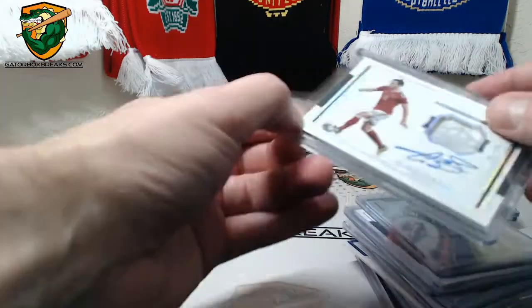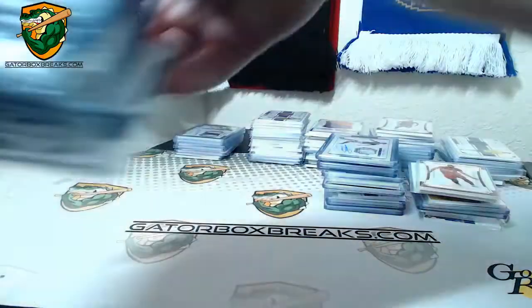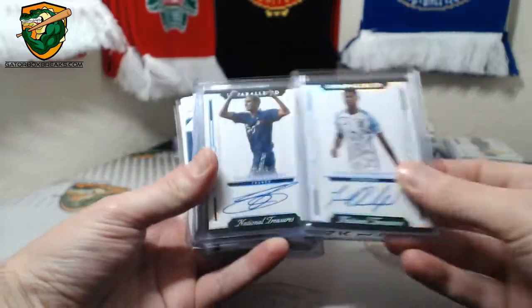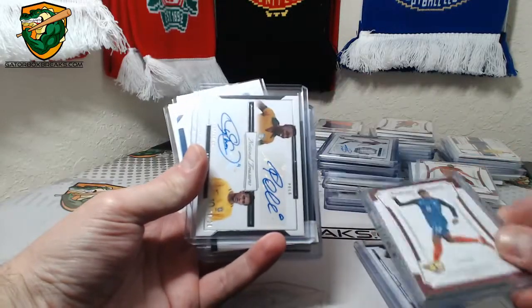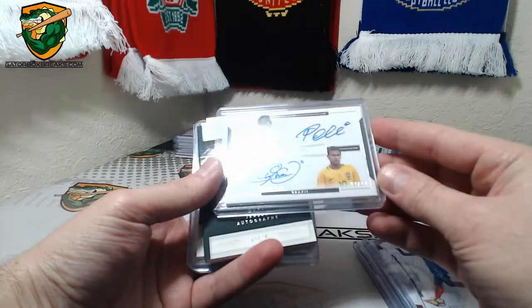Pulling 1 of 1 is like nothing. Rashford to 50, Trezeguet to 50, Mbappe to 50. We got a dual auto — Neymar and Pele to 20.